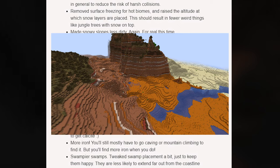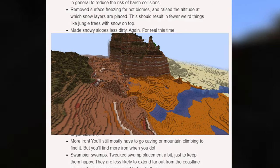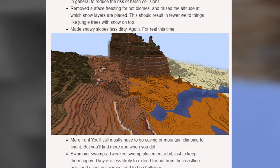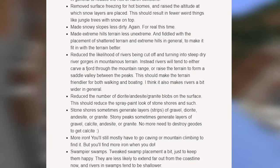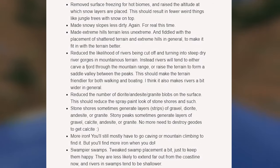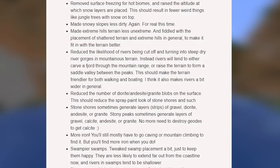I really like these changes and I'm glad they're made — it definitely changes up rivers a lot and makes them much cooler. Next up, they reduced the number of diorite, andesite, and granite blobs on the surface, which should reduce the spray-paint look on stone shores.